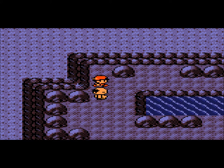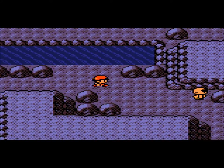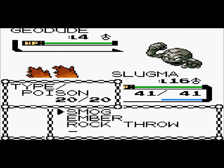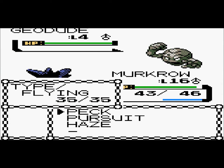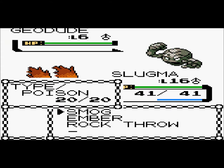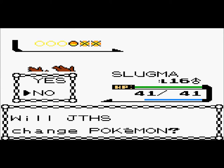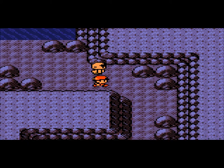Anyways, also Slugma learned Rock Throw, and Murkrow learned Haze. That won't be good. Oh, wait — Pursuit. Wait, you're level 4? I could've beaten you with Slugma, man. I gotta look at these guys' levels from now on. Level 8 — okay, and boom, you're done. Adios.